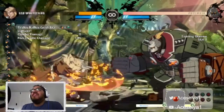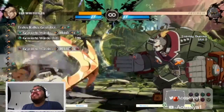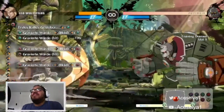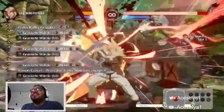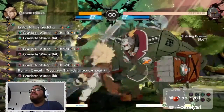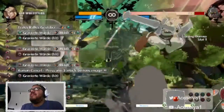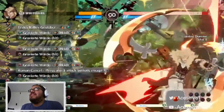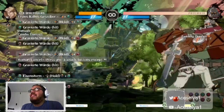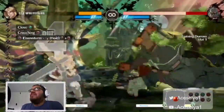One charge attack is a light version - triangle - and one is the heavy version. The funny thing about the heavy one is you can actually Roman cancel it to follow behind it and lead into some stuff. His next one is his uppercut - that's the light and that's the heavy. You can use it for anti-airs. You can combo into it doing the triangle close and then crouching circle.